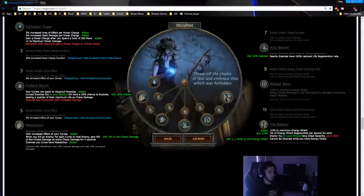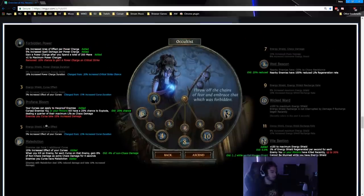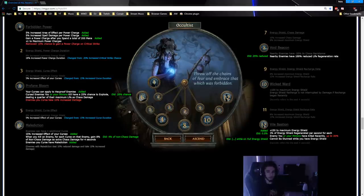Now for some other really cool changes. Profane Bloom — the big explosion you see happening everywhere, that's pretty much our whole build. Your curses can now apply to hexproof enemies. I cannot stress how crazy this is for survivability. I remember when curses became the meta with Enfeeble and Temporal Chains — it was almost impossible to die while mapping, except for things like a Roa charging you from offscreen and hitting you for 5k, then Volatile exploding. That doesn't happen anymore, partly because Volatile was changed, and partly because your curses now apply to hexproof enemies.